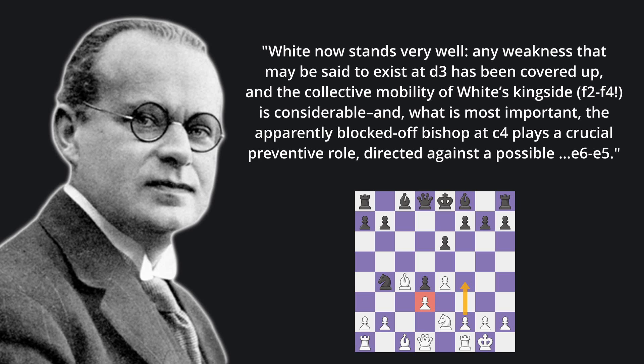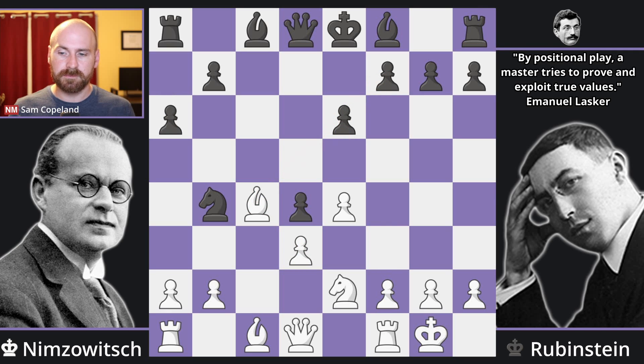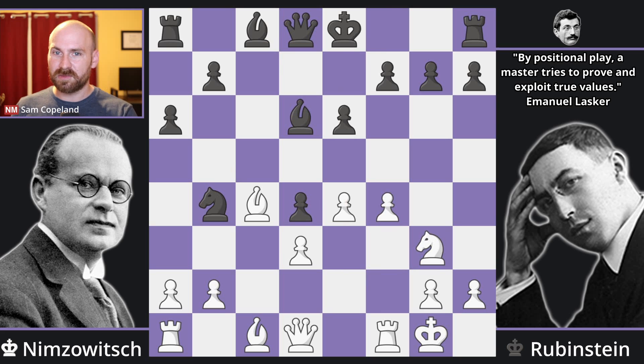'And what is most important, the apparently blocked off bishop at c4 plays a crucial preventive role, directed against pawn e6 to e5.' In this position, black plays pawn to a6, which stops a bishop b5 check — which, if you block here with bishop d7, would lose a pawn to knight takes d4. Knight g3, bishop d6, and now pawn to f4, which is a nice move, pressing forward with strong pawn play on the king side.